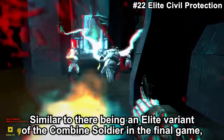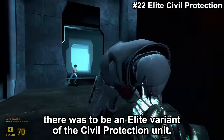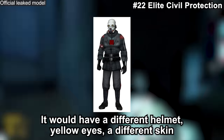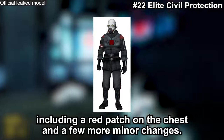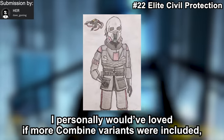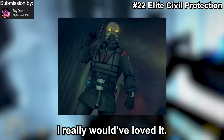Similar to there being an Elite variant of the Combine Soldier in the final game, there was to be an Elite variant of the Civil Protection unit. It would have a different helmet, yellow eyes, a different skin including a red patch on the chest, and a few other minor changes. I personally would have loved if more Combine variants were included — even if there is a fair argument for it being too much clutter, I really would have loved it.